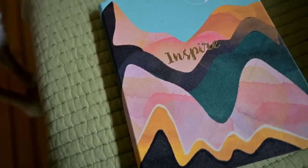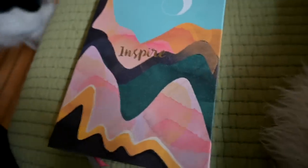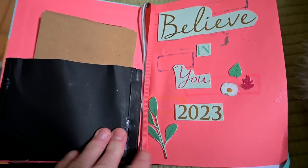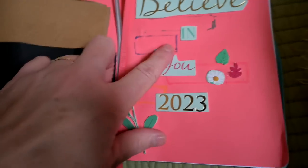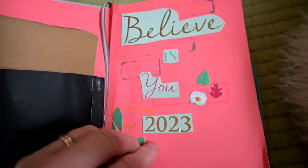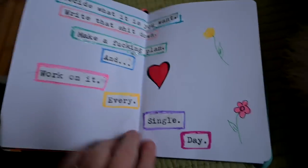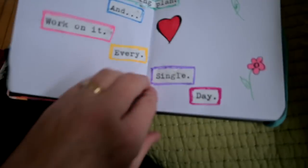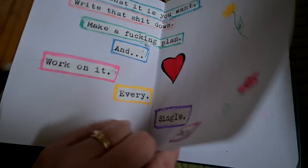Good morning guys, welcome to today's video. It is dark and dreary again — the dark kills me. We have lights on in our whole entire house. I wanted to take a second to show you my bullet journal. It's not a real bullet journal because I haven't really started it yet, but inside the cover I wrote: 'Decide what you want, write it down, make a plan and work on it every single day.' I just don't know what I want to work on yet.